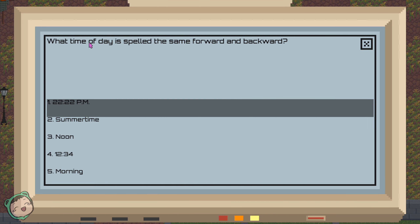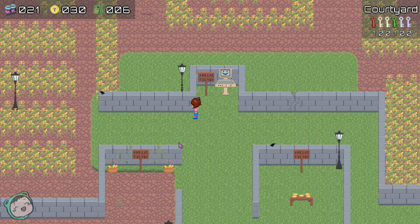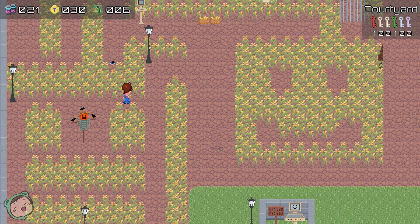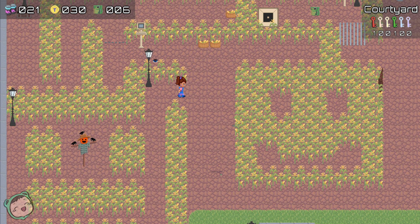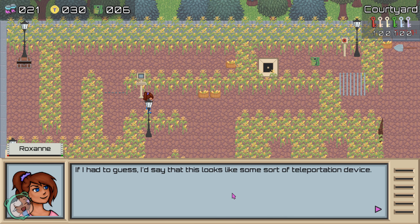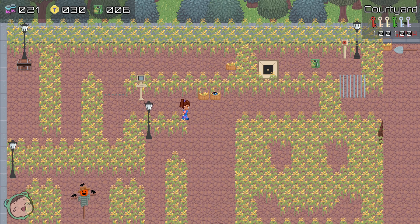I think I already did this one too. 'What time of day is spelled the same forward and backwards?' The puzzle is still - oh yeah, we already got all the tokens for that. As you can see we got 30 tokens. We did all of the hangman stuff. There's still this part I don't know - I have to guess this looks like some sort of teleportation device. Yeah, I already did this.